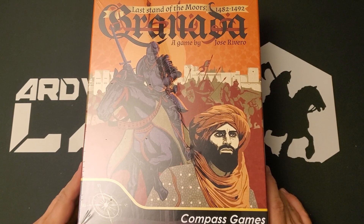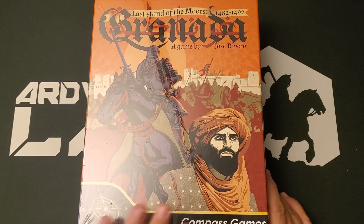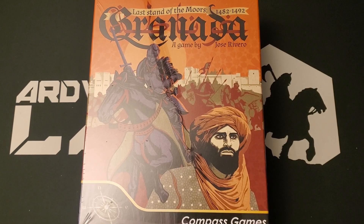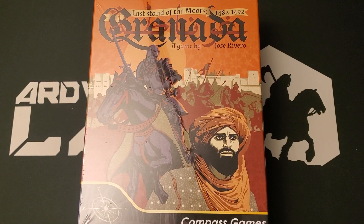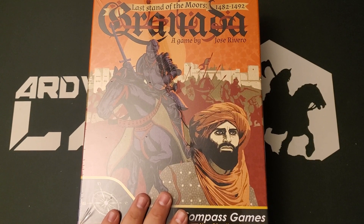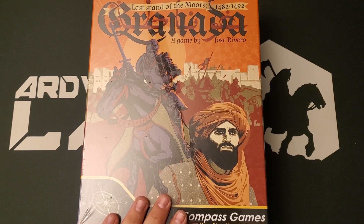This is Last Stand of the Moors, Granada 1482 to 1492 by designer Jose Rivero and Compass Games. This is a thing I saw on a table at Compass Expo the last time I was there. It looked super interesting. My understanding is it's a similar system to the game Sekigahara, which is very well regarded.